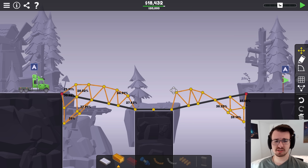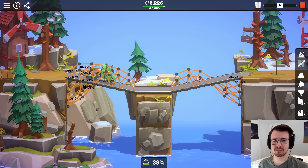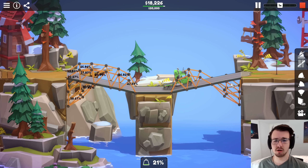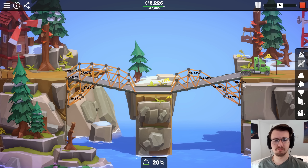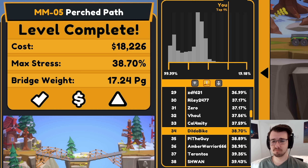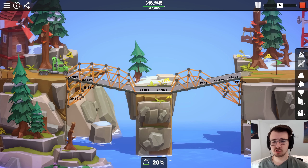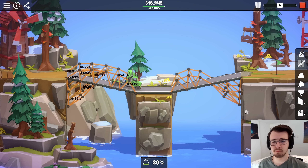What if I even take this truss and lower it? It doesn't seem like it was even up there in stress at all. Now it is a little bit, but that's hardly a thing. It's even better — 34th. If I could just have the entire stress of the bridge prowl through this area, why not just prop it up with more wood?